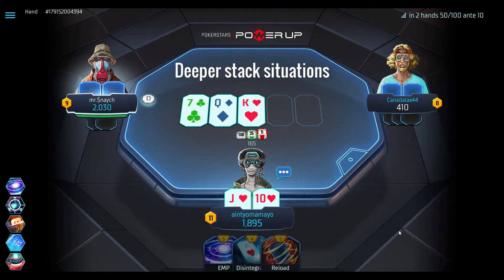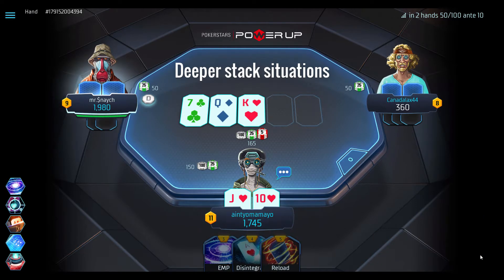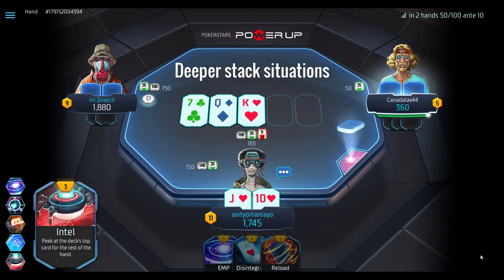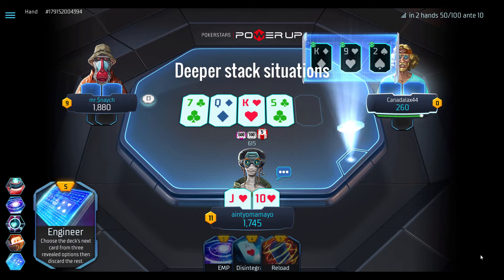That isn't to say that EMP performs badly in deeper stack situations. When you are deeper, and therefore unlikely to be getting stacks in against opponents, EMP is best used out of position on the river, both as a bluff or to value bet, although it can be used in position too.